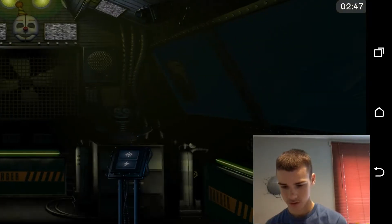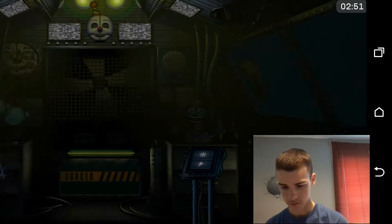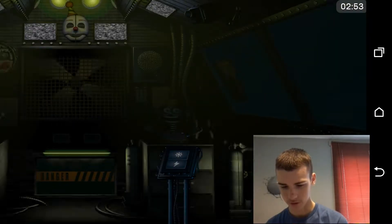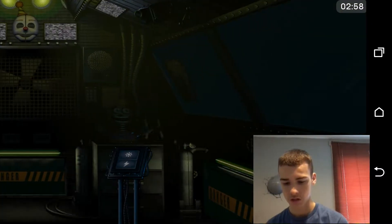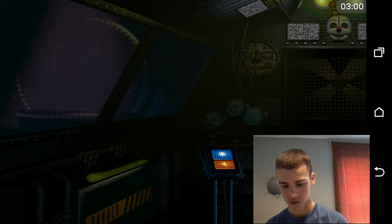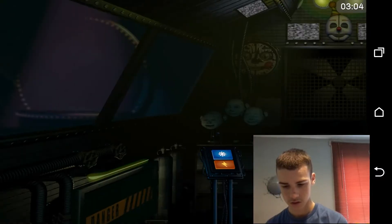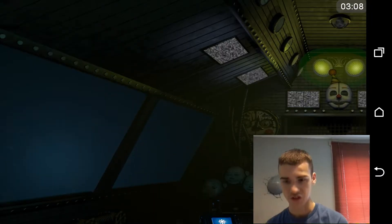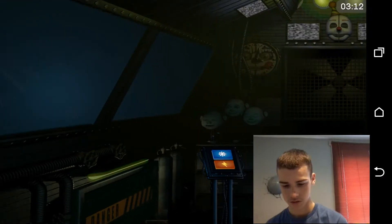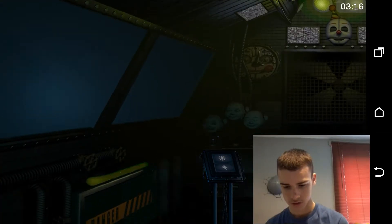View the window to your left. This is the Ballora Gallery Party Room and Dance Studio, encouraging kids to get fit and enjoy pizza. Let's turn on the light and see if Ballora is on stage. Press the blue button on the elevated keypad to your left. It looks like Ballora doesn't feel like dancing. Let's give her some motivation. Press the red button now to administer a controlled shock. Maybe that will put the spring back in her step.